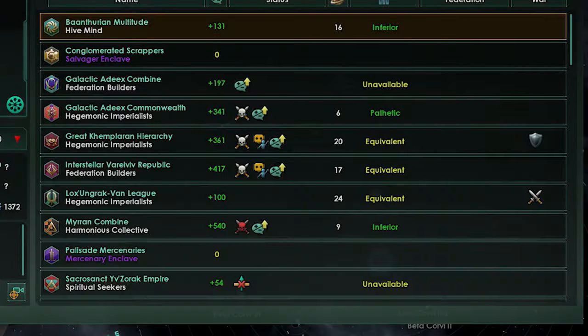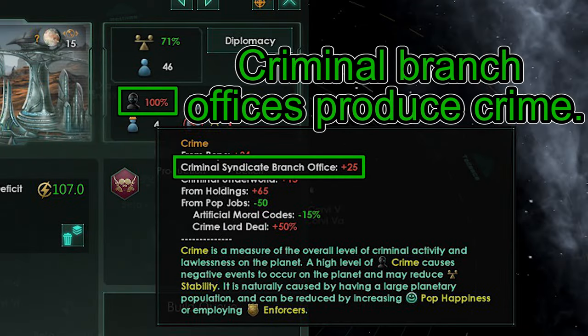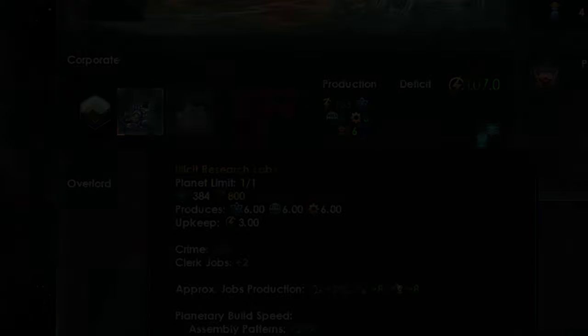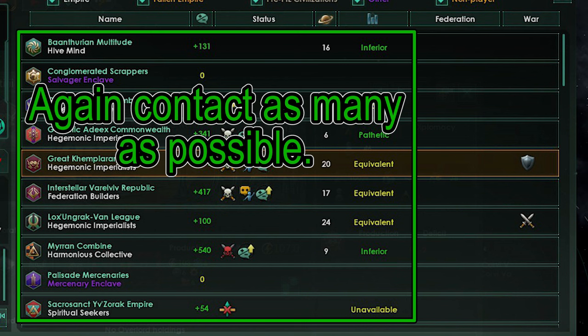If you are a Criminal Syndicate, try to make contact with as many aliens as you can — you do not need to be friends with them. Try to stay ahead of the computer's crime reduction by building Branch Offices that produce a high amount of crime. All Branch Office buildings produce crime, and the higher the crime on the world, the more profitable the Branch Office. Watch out though — empires can get mad at you, so have a strong military ready to defend yourself if they decide to act on the expropriation casus belli. Criminal Syndicates don't need commercial pacts, so make contact with as many non-Gestalt empires as possible and go ham.